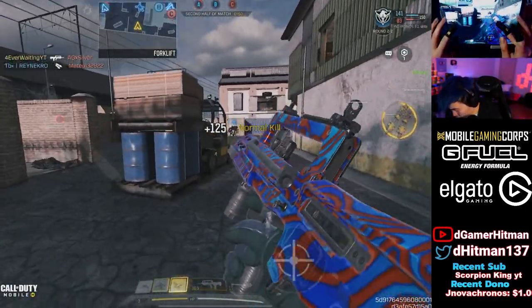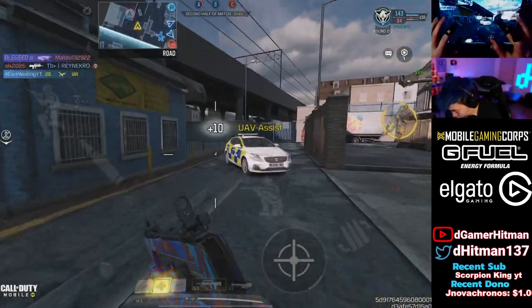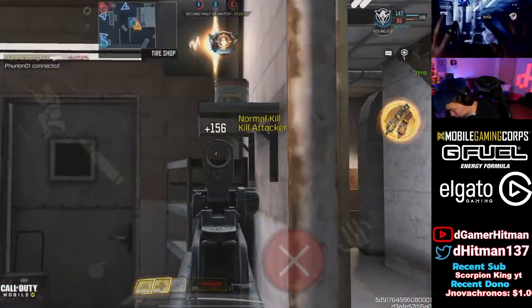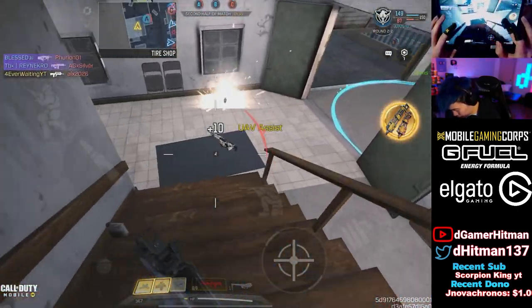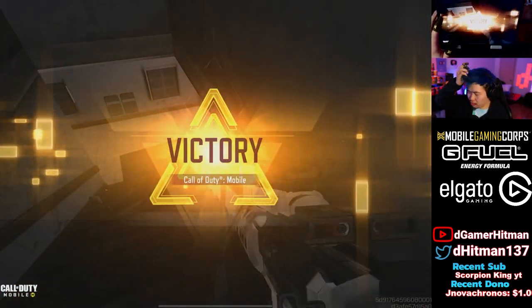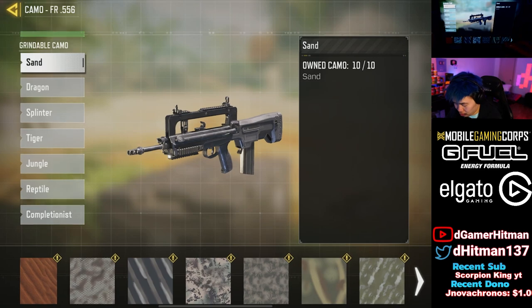There we go. You guys are just trying to cap A. I think we win though - we win those. Oh my god, 33 and 6! There we go, we got our FR diamond. Thank god.